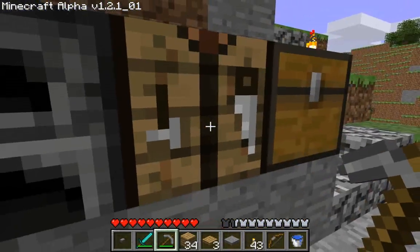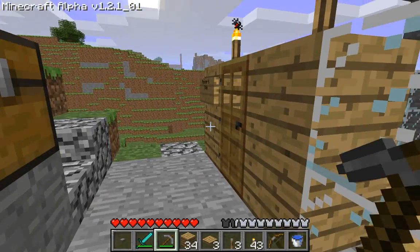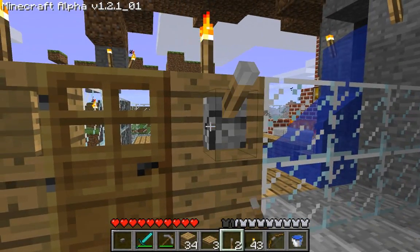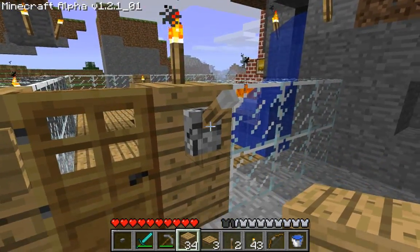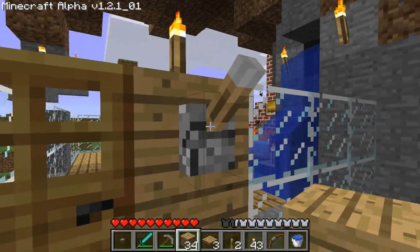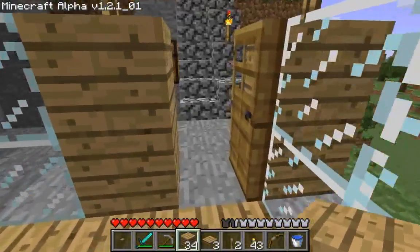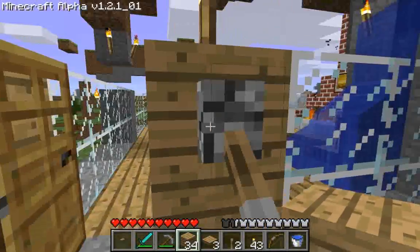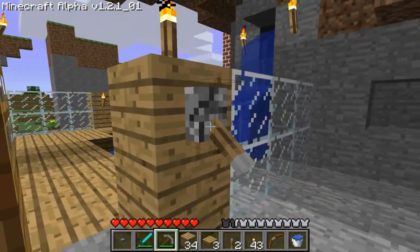Now let's make a lever. A lever — you can use regular cobble and a stick, and that makes a lever. Right click it — it has to be adjacent to the device you are attempting to power. This essentially has an on/off state, so it's a toggle. You switch the lever and it sends its input signal and opens or closes the device — on or off. Just like that. That is a lever.